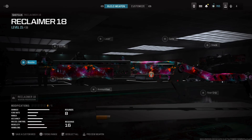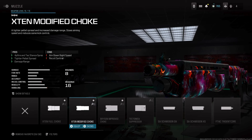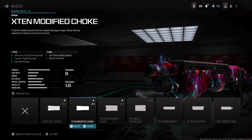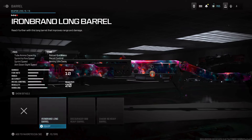For the best Reclaimer 18 class setup, for the muzzle you're going to want to start with either the X10 Full Choke or the X10 Modified Choke. I recommend the Modified Choke because you'll get a tighter pellet spread, a tighter hip-fire attack stance spread, and improved damage range. This is going to be the best muzzle for this gun.